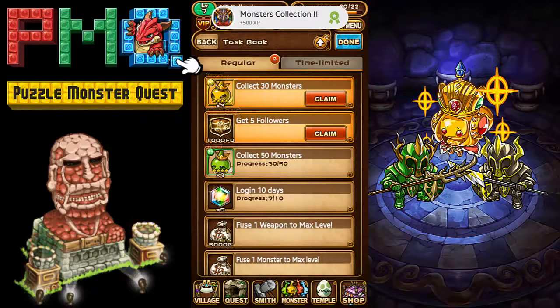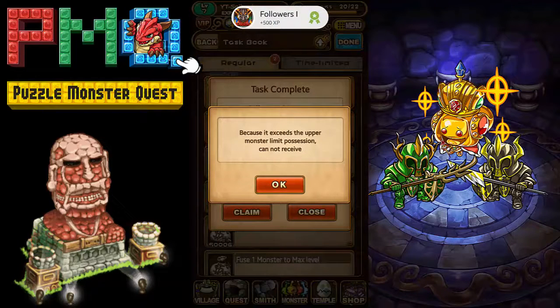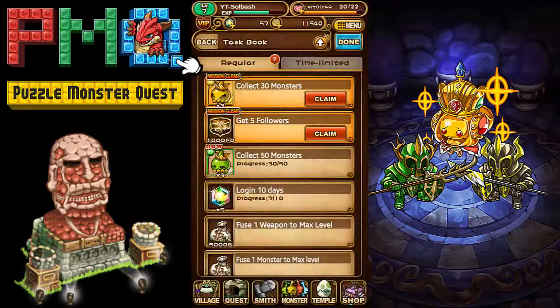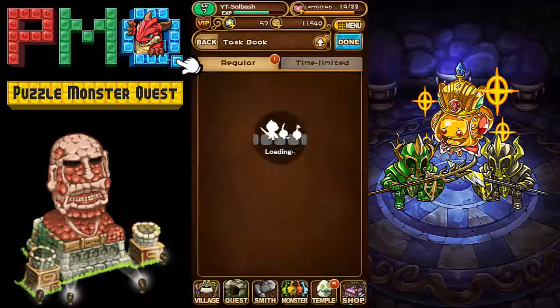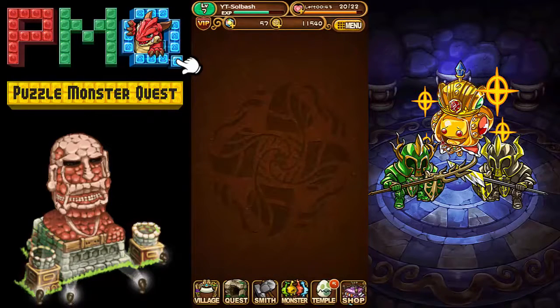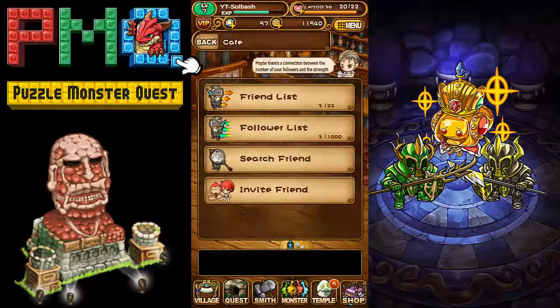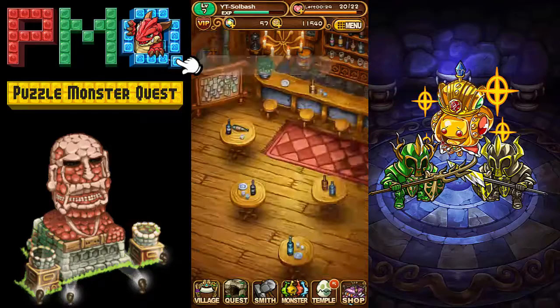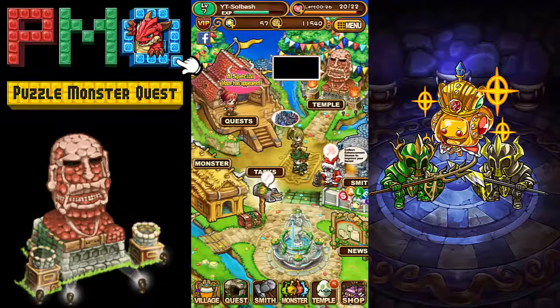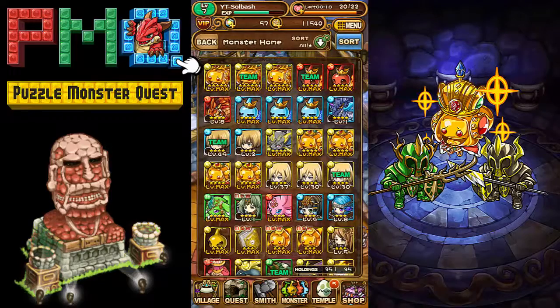There are different tasks you can do, daily sign-ins, and a task book. Collect 30 monsters — we can claim that. Get five followers — we should keep claiming. However, it says we exceed the monster limit, so we cannot receive it because we're at our monster limit. Let me show you quickly — if you go to your cafe you can find your friends list and followers list.